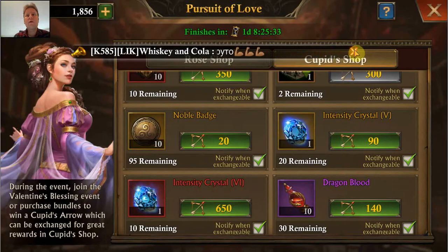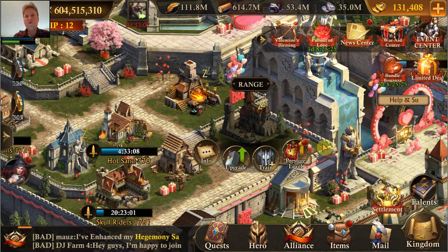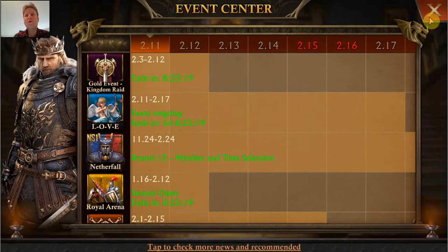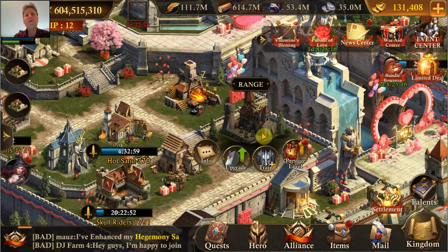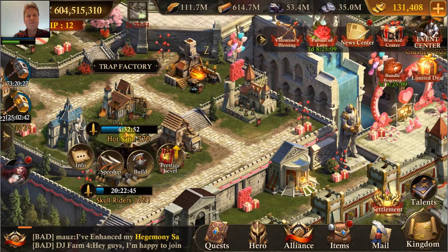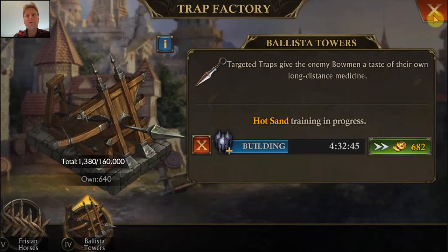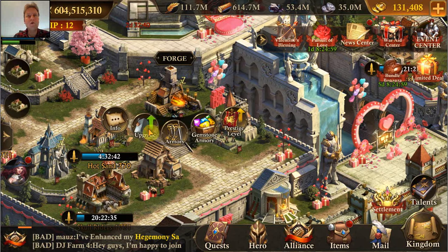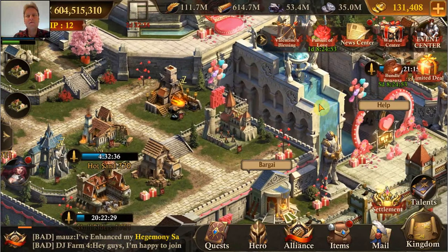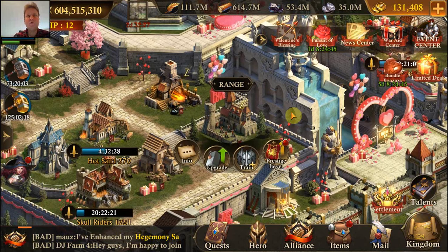So then I'm set for the bowman. I'm probably going to make a separate video on the love event but I'm already going to take that a bit into consideration. So I'm going to end with doing the Range 40 and doing a forge. I want to upgrade my forge — that's going to give me some nice power for this love event. The forge I'm going to complete two days from now. Range 40 I'm going to complete tomorrow.